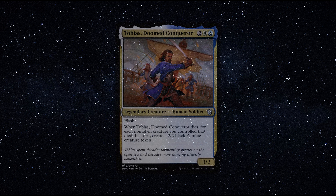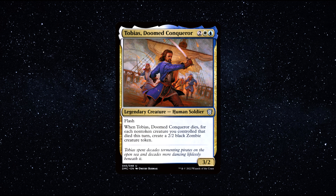Number 5, the final commander on my list today. Tobias, Doomed Conqueror — a legendary creature, human soldier, that costs 1 blue, 1 white and 2 generic mana to cast. He has 3 power and 2 toughness.